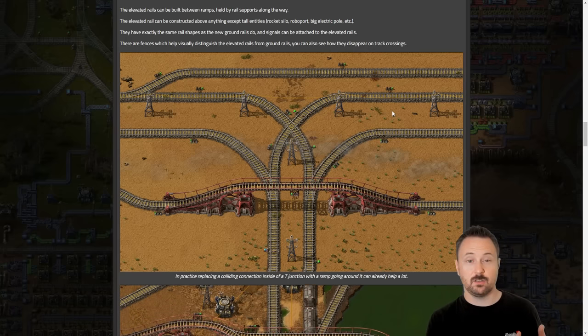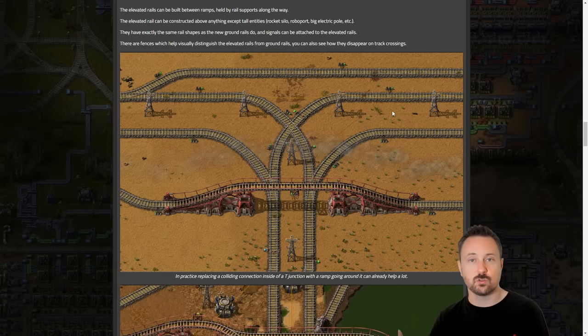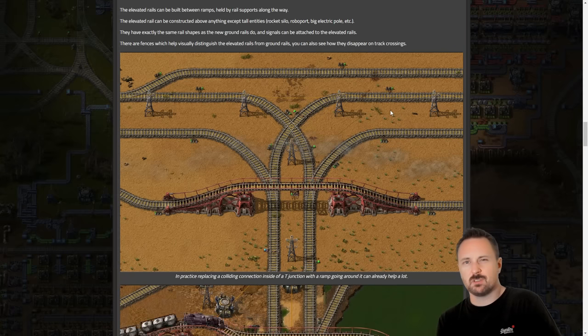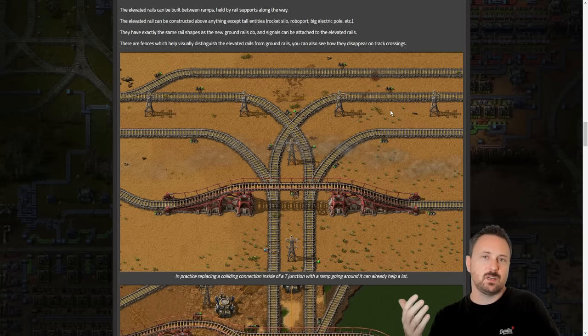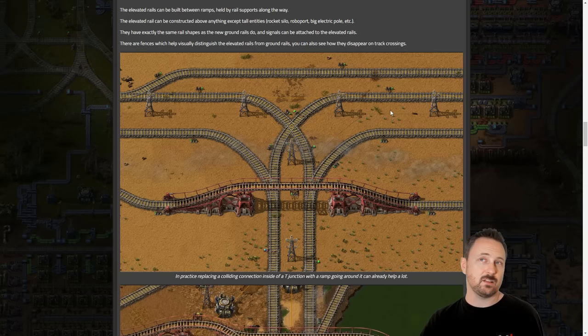A rocket silo is a tall structure. Roboports are a tall structure, and large power poles are mentioned as tall structures. Mods will have to figure out whether something is a tall or small structure and whether it can go underneath. But the main things — maybe a refinery would be big, but you could probably build chemical plants and assemblers underneath the rails. That means you can actually have the factory and then have the rails going straight over it.